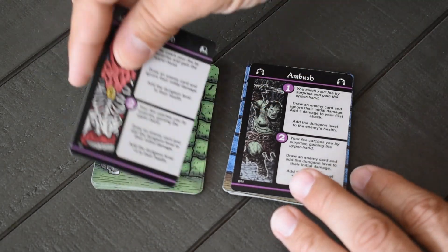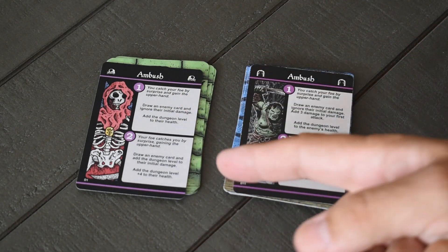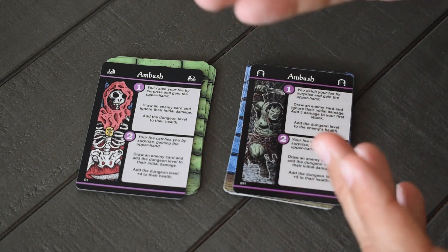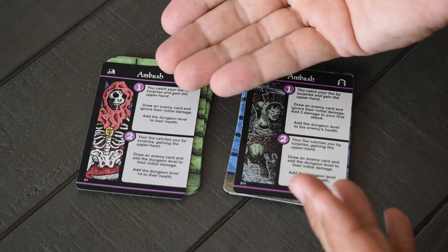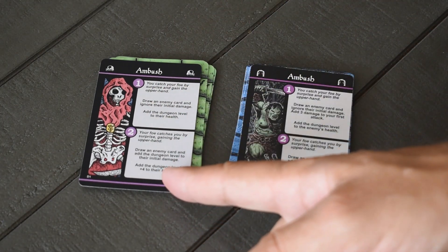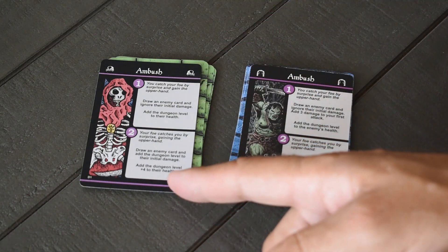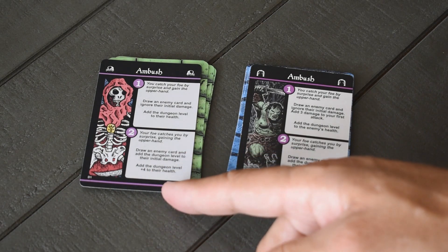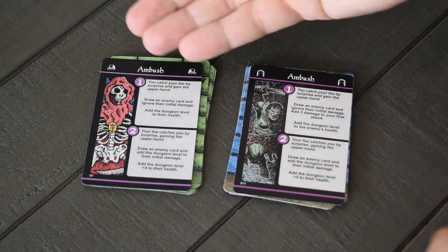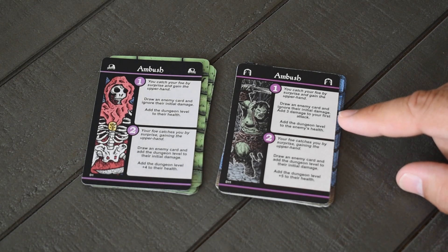Next up is everyone's favorite card: the Ambush. In the original game, if you drew it as the first card, you drew an enemy card and ignored their initial damage, adding the dungeon level to their health — so you were the one doing the ambushing. If you drew it as the second card, you drew an enemy and added the dungeon level to their initial damage and the dungeon level plus four to their health, making it pretty deadly.